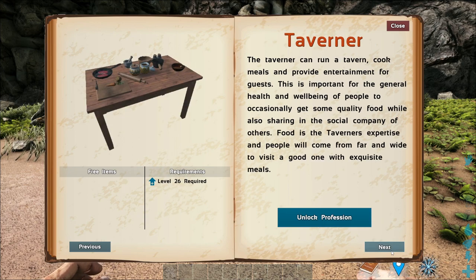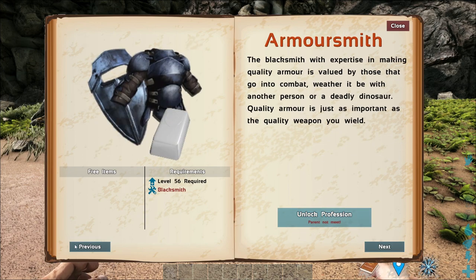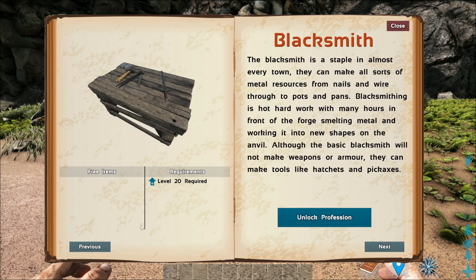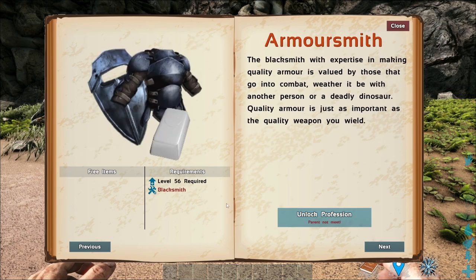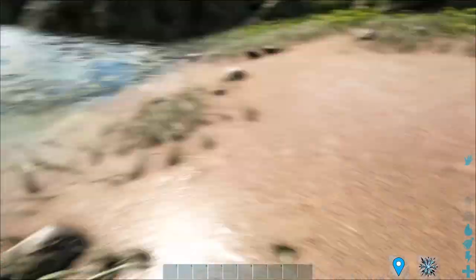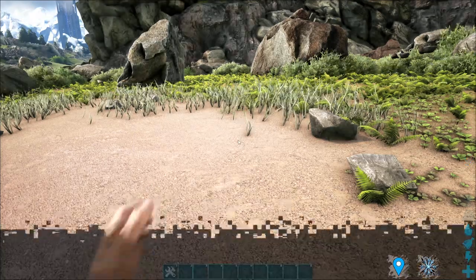Only the Blacksmith can become Weaponsmith or Armorsmith as you progress. The requirements and items needed are shown in the book. For example, if I want to be a Blacksmith, I'll unlock the profession — and now I am a Blacksmith, and I can only do what a Blacksmith can do.